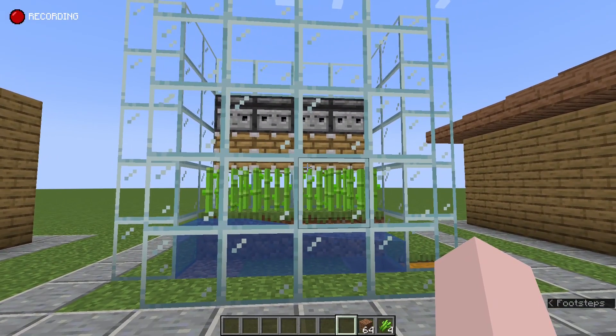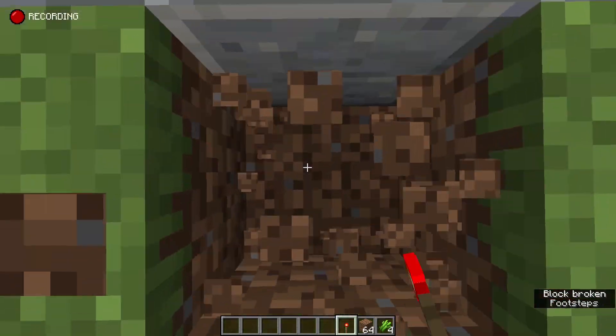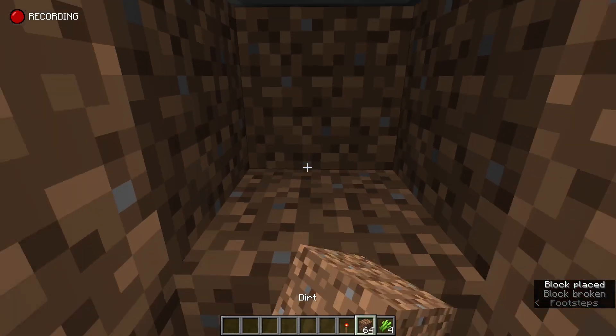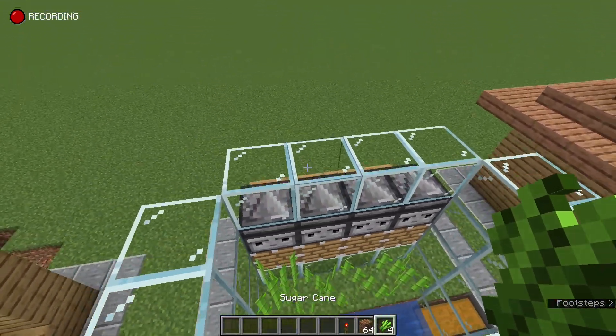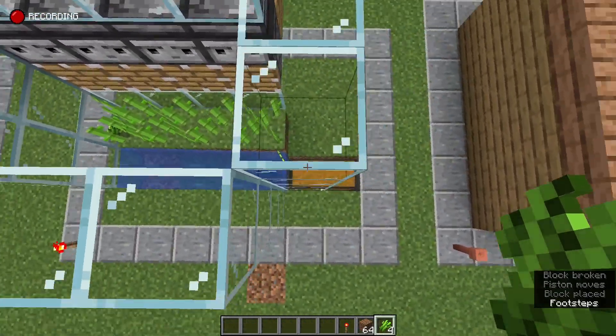Number two: the sugarcane hopper lock. Take a redstone torch. We dig in where the hopper is and put a redstone torch under the hopper, then we bury our way back up. Now, if any sugarcane were to be collected, now they will not.